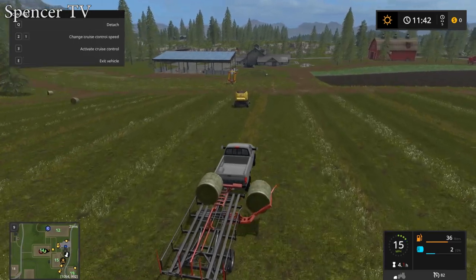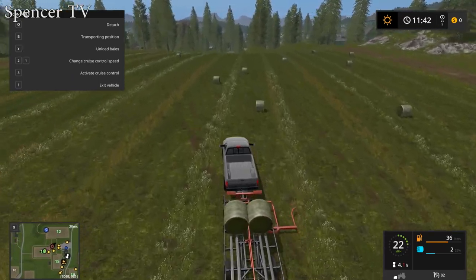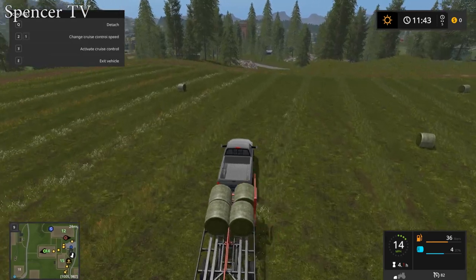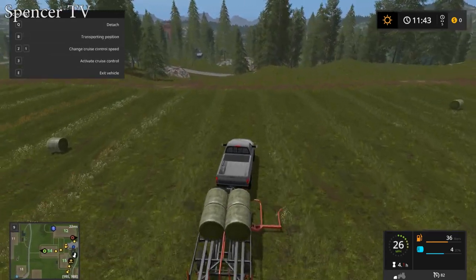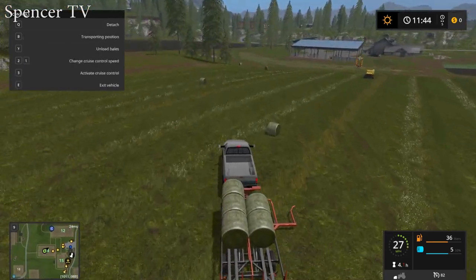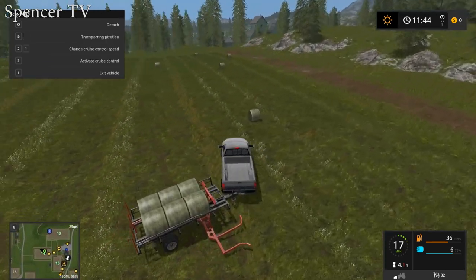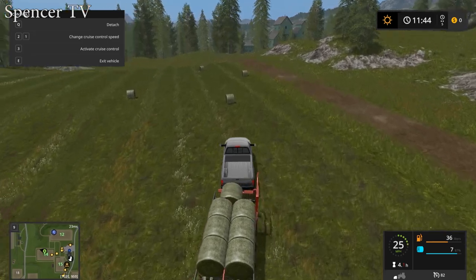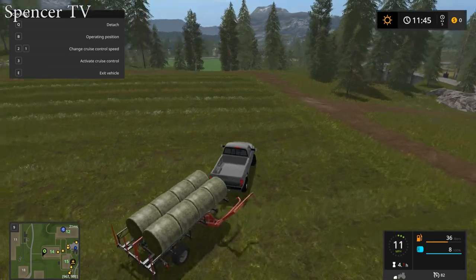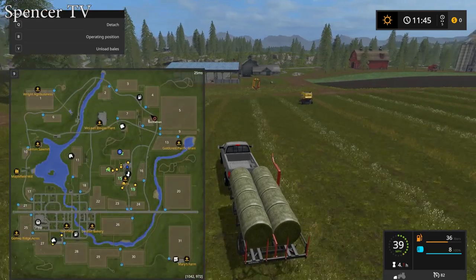Eight fit in here! Once it gets full it'll push them back and you'll be able to fit more. Then take it off operating position and join me over by field 7. I gotta go fill up at the water tank. Cows are a lot more difficult — they eat straw, hay, and grass and you have to mix that into power food, which makes them the most difficult. Sheep are way simpler.